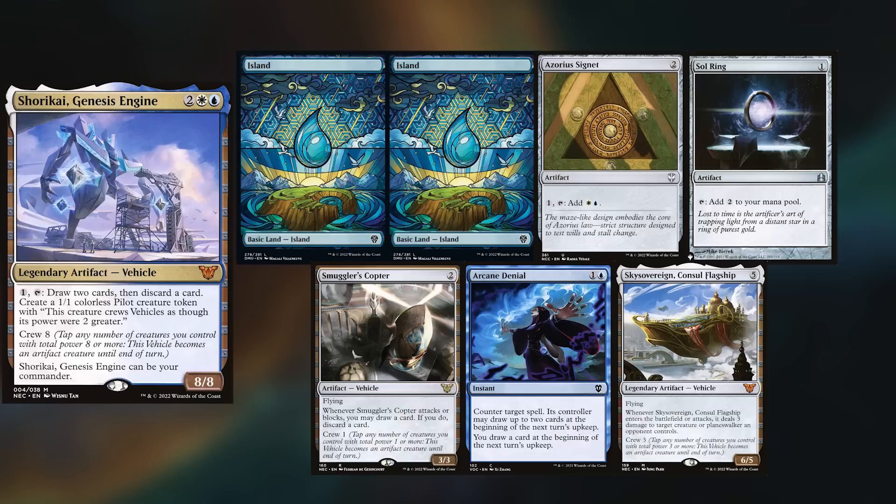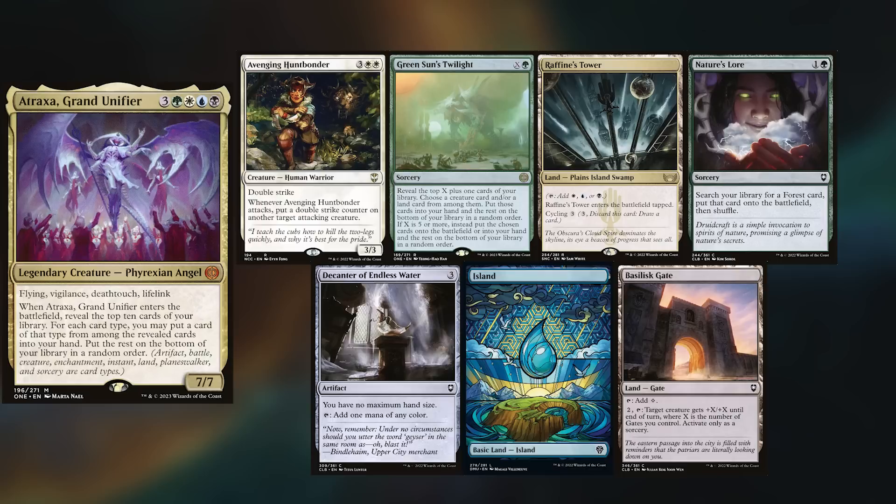I am playing Shorakai, keeping Two Islands, Azorius Signet, Sol Ring, Smuggler's Copter, Arcane Denial, and Sky Sovereign Consul Flagship.